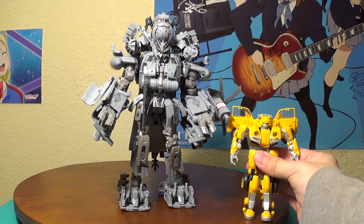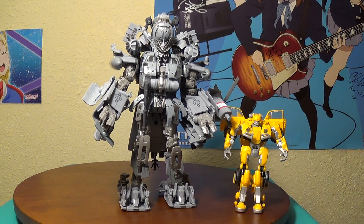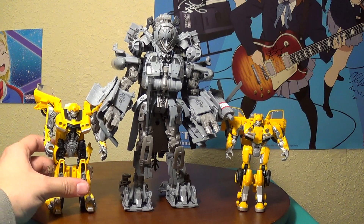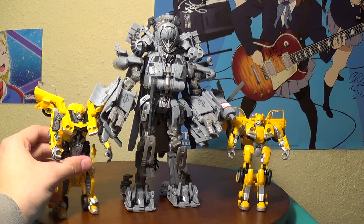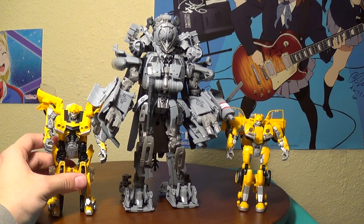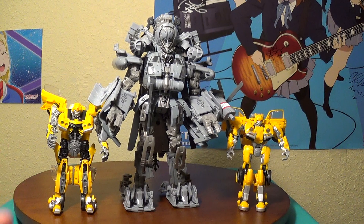Size comparison: here he is next to Studio Series Volkswagen Bumblebee and first movie Studio Series Camaro — the original '70s Camaro, honestly I can't remember. Obviously since the Studio Series figures are made to be height accurate with how they appear in the movie, naturally Bumblebee would be short, but he's even shorter next to this one.